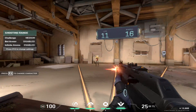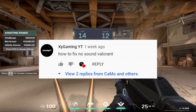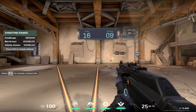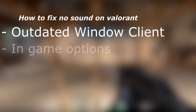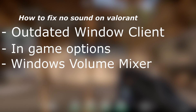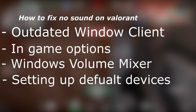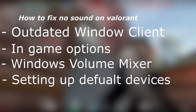Today I wanted to show you how to fix your sound if it's not working in Valorant. This was requested in the comments on one of my other Valorant videos. I'll be going through four to five fixes: the first being an outdated Windows client, the second being your in-game options, the third being the Windows mixer, and the last step is making sure your system default devices are set up correctly and running Valorant as admin.